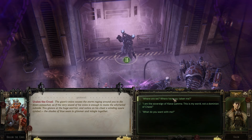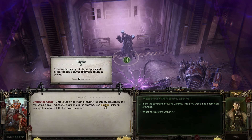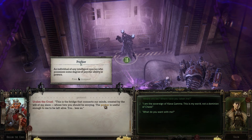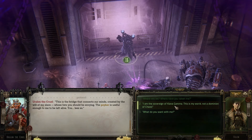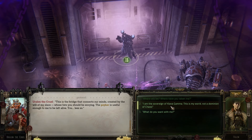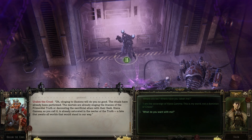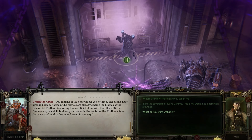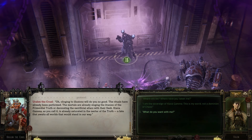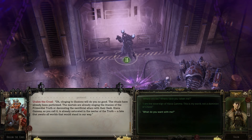'Where are we? What is this place? Where have you taken me?' 'This is the bridge that connects our minds, created by the will of my slave, whose fate you should be envying. The psyker is useful enough to me to be left alive. You less so. This is my world — by right of blood and right of sweat I fought to reclaim it from your clutches, and you are not welcome here. The rituals have already been performed; the mortals are already singing the litanies of the Primordial Truth, or decorating the sacrificial altars with their flesh. Kiava Gamma is already saturated in the nectar of the truth — the fate that awaits all worlds that stand in our way.'